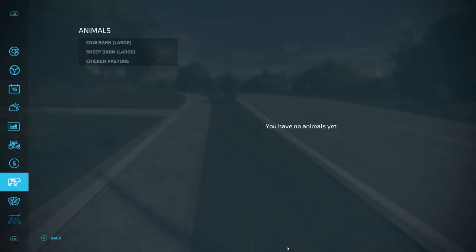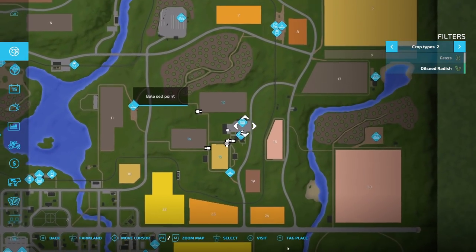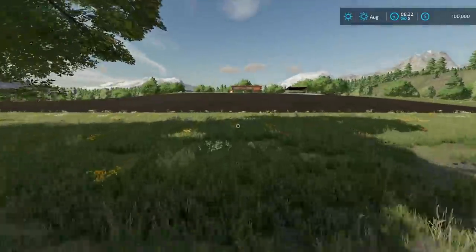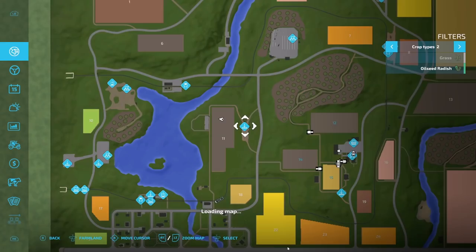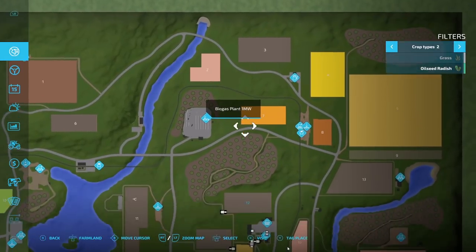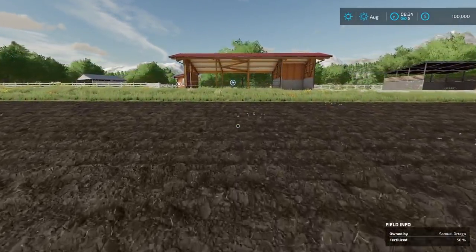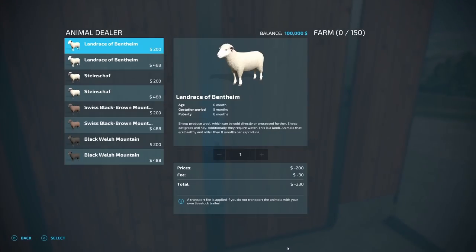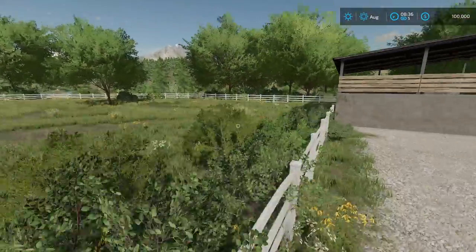It says we have a cow barn large, sheep barn large, and a chicken pasture. Going over to the bale sell point area, here is the sheep pen. The sheep pen holds 150 sheep — not bad. I do like how they did this. Got a little storage area over here. This was a quick tour of Goldcrest Valley — let me know if you guys plan on playing this and if you'd like to see a let's play or live stream on this map.